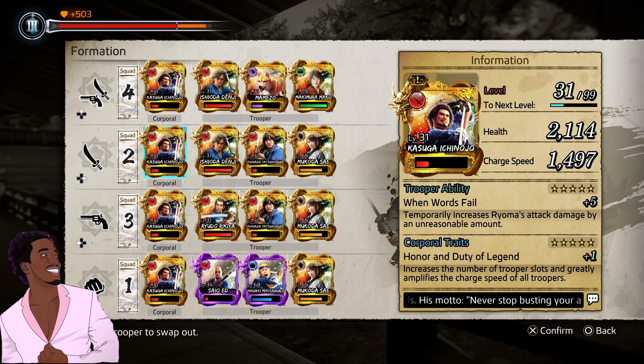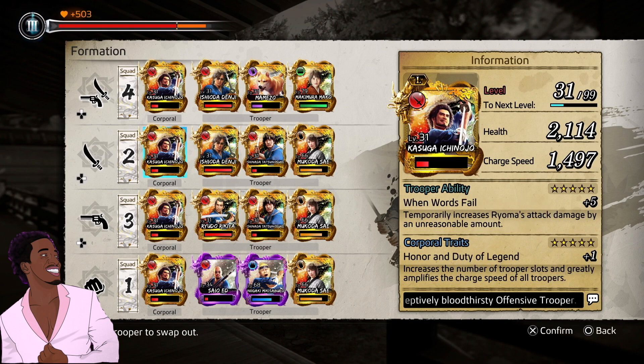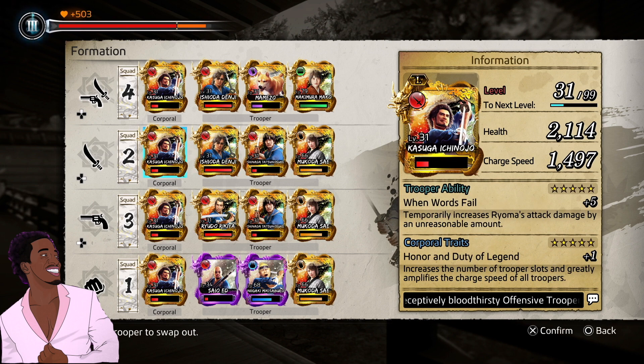In the first slot, let's talk about what corporal is. Corporal is running the pack, running the show — the main guy. Look to the right on the bottom of the screen where you see corporal traits. A lot of people are saying how come they can't get an extra slot or their corporal traits are not active. That's because you do not want to put the corporal trait in the trooper trait ability section. If you want corporal traits to be active, that corporal trait must be in the corporal section. If you put it in the trooper section, it's null and void and you will just get the trooper ability of that card.